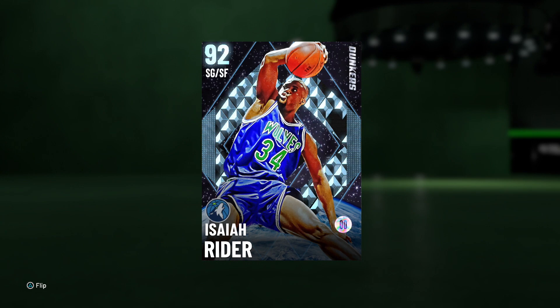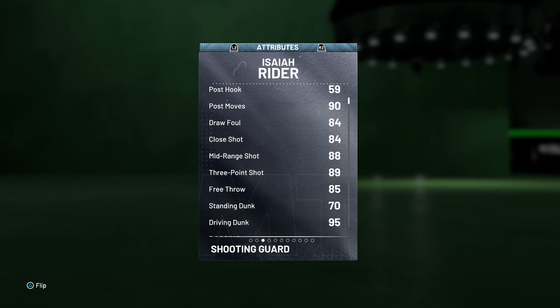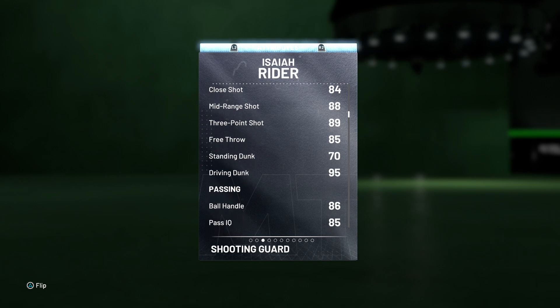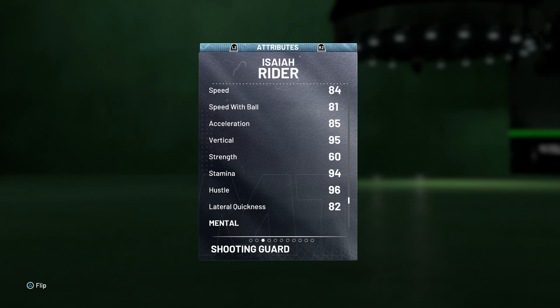Isaiah Rider — I'm liking the card art. The background looks so fire; that whole space theme with the Earth at the bottom really screams the high flyers vibe. Flipping him over, he's got a 92 offensive overall and 86 defense, so not gonna be the best defender, standing at 6'5". Stats: 87 driving layup, 84 draw foul, 88 mid-range, 89 three-pointer — which really caught my eye — 85 free throw, 95 driving dunk, 86 ball handling. The defense and speed aren't the greatest, which worries me in transition, but 95 vertical and 82 lateral quickness.